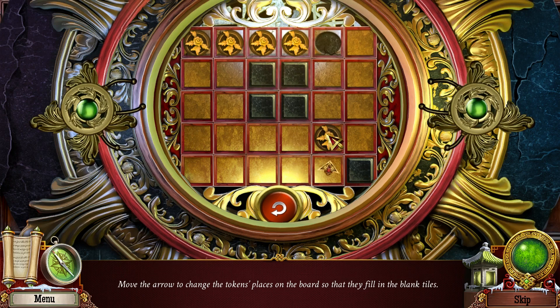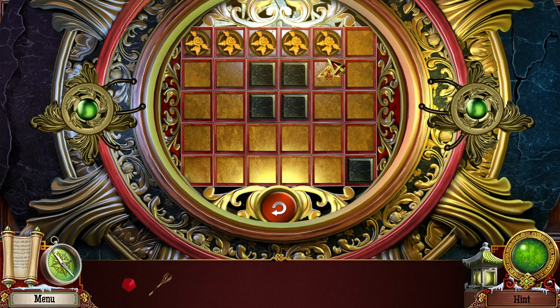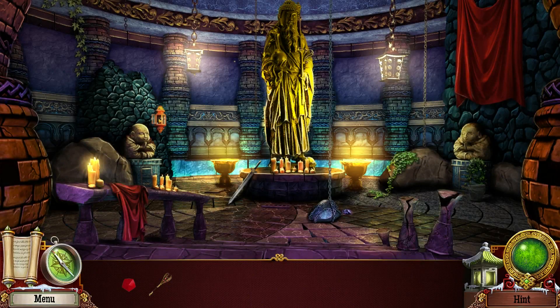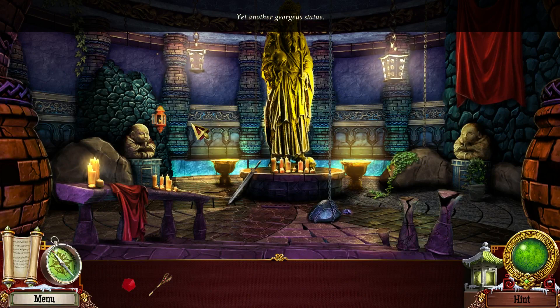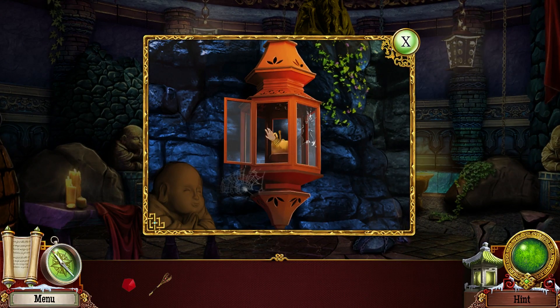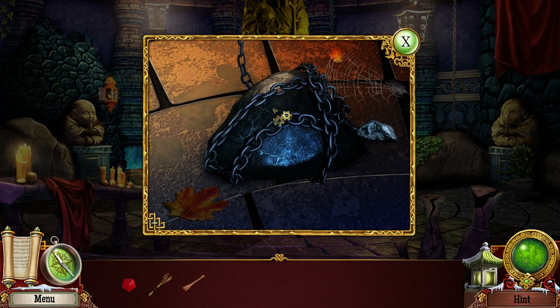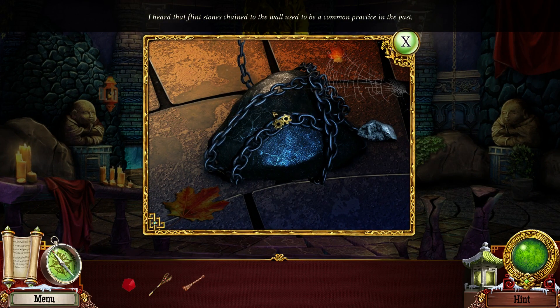Awesome! We decided to do a little backtracking first, that's all. Meeting place — oh hello, yet another gorgeous statue that has a wick. Perfect, we needed that. Thank you. What is this? I heard that — flint stones chained to the wall, used to be a common practice in the past.